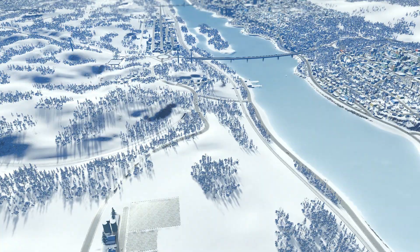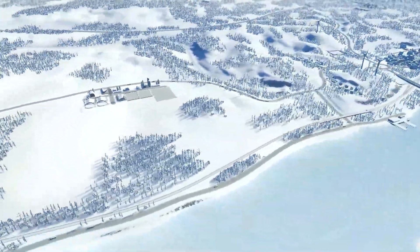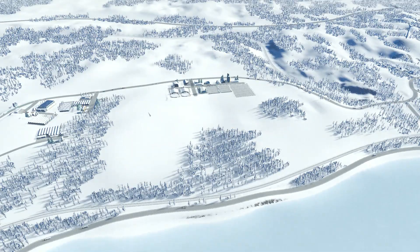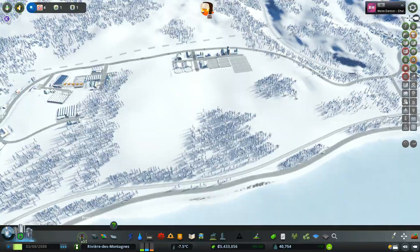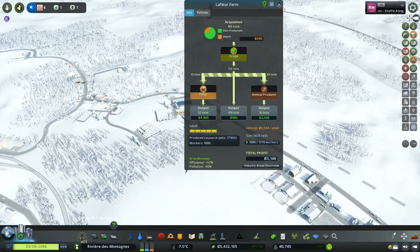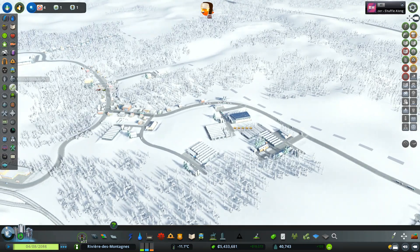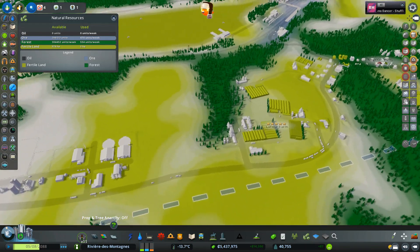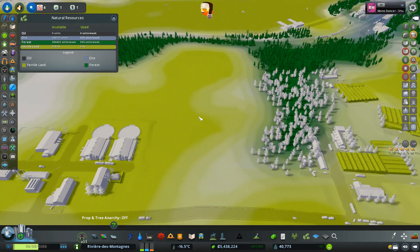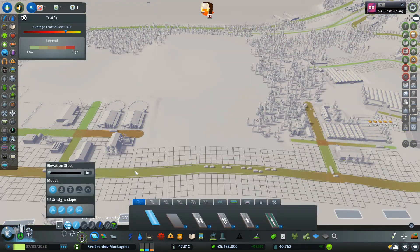We're going to use this area down here to build as much as possible while still respecting the terrain. I also want to add in another little farm out this way, because looking at our imports we're still importing some crops, so I want to add a bit more to the area. There are still a lot of resources we can use, so I'm going to continue this road and have a second little farm here. Let's start off with that today.